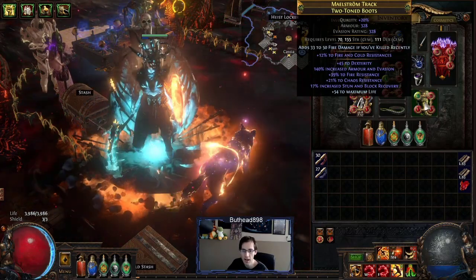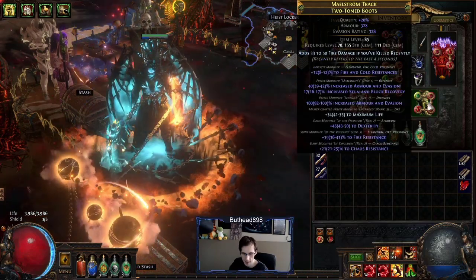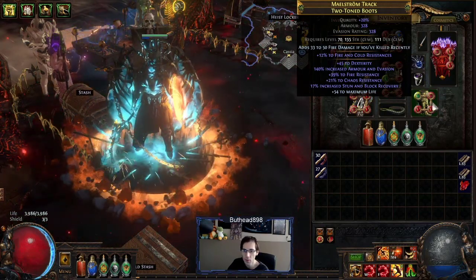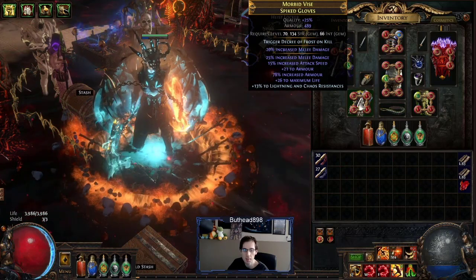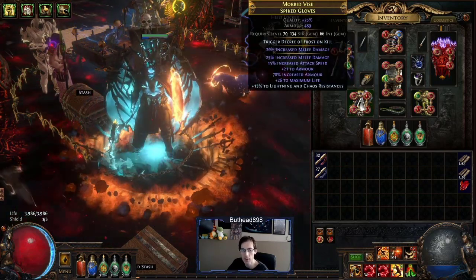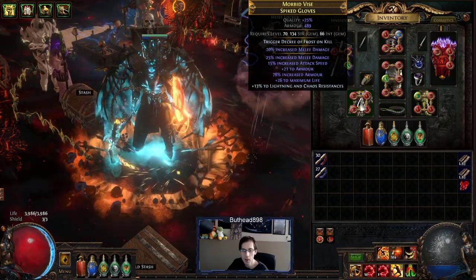For the boots, I just threw an essence on this base with dexterity to help my dex, and I got lucky and got two resistances. This base is item level 85 — designed so I can get the bleeding inflicts 10% more damage faster mod, but I never really got that far into crafting. The gloves were actually pretty decent ones I got. I ended up just doing my usual scour until I got something good — I got attack speed, and I got lucky and got melee damage on top of it. So these gloves alone give me 45% more melee damage and 15% attack speed, with some life and chaos resists. The gloves are very nice.